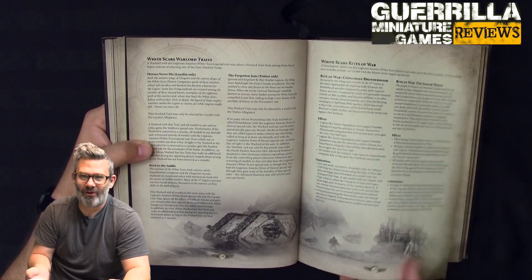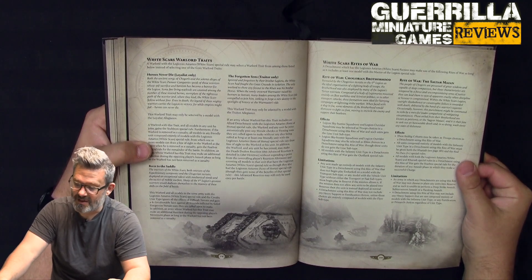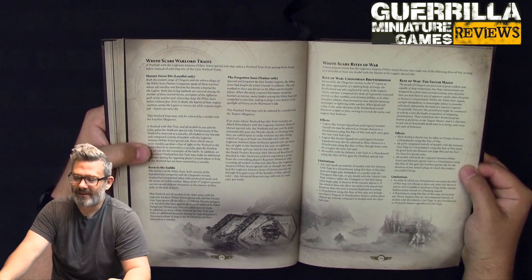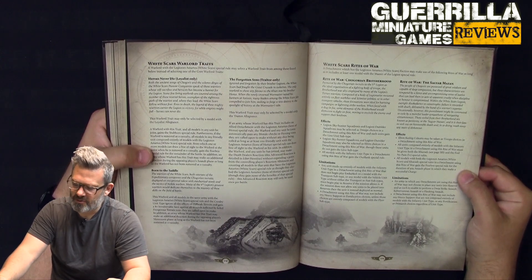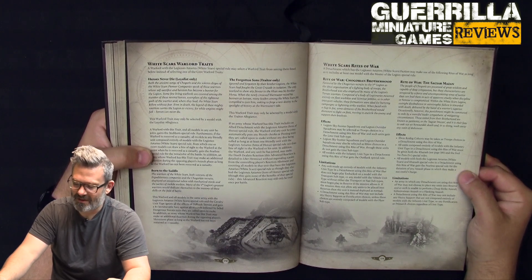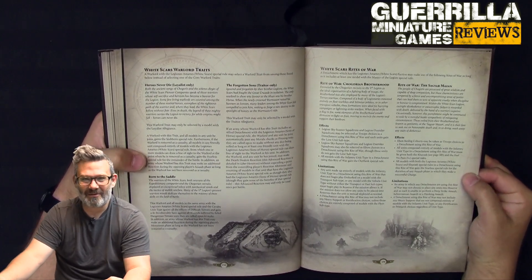Rites of War — different ways you can take your army. Far less than the Dark Angels; there are only two for the White Scars. First: Chagorian Brotherhood. Legion Skyhunter Squadrons and Outrider Squadrons can be taken as troops and gain the Line subtype. Unlike the Ravenwing where you didn't get Line, this is the true bike army — you can actually score objectives with your Skyhunters, Jetbikes, and bikes. They can also be taken as Elites without the Line subtype, so you can fill out your whole force organisation with bikes. All models of Infantry Unit type in a detachment using this Rite of War gain the Outflank Special Rule. I'm really hoping we get plastics for those bikes — the Forge World models are amazing but plastic bikes would be rad.